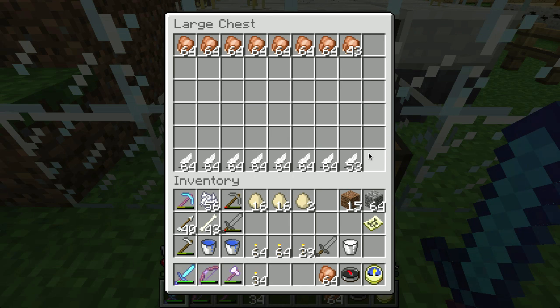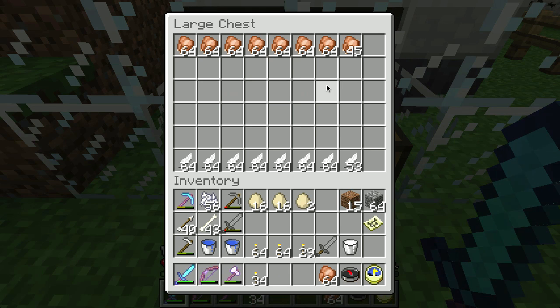It produces feathers, which I don't really have any need for. The only real use for feathers in the game is to make arrows. I don't really need arrows because I have more arrows than I can deal with over at my skeleton spawner trap. And as you can see here, the feathers are slightly ahead of where the chickens are. What I find is that it produces slightly more feathers than it does chickens, which I don't really have any need for — because I don't need to make arrows ever.